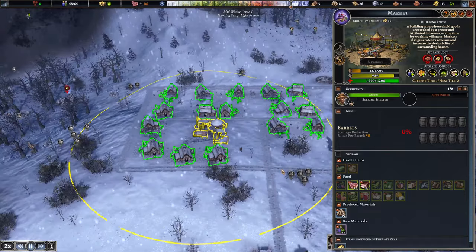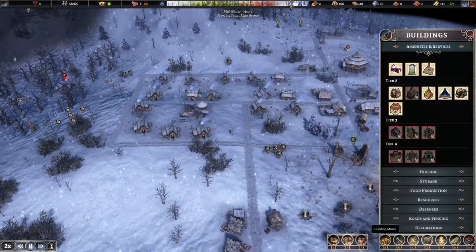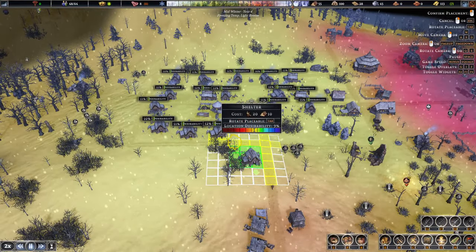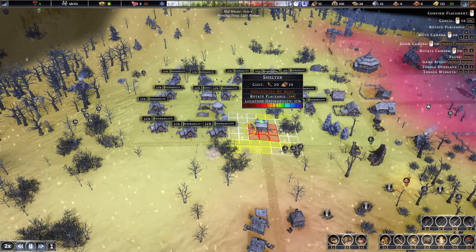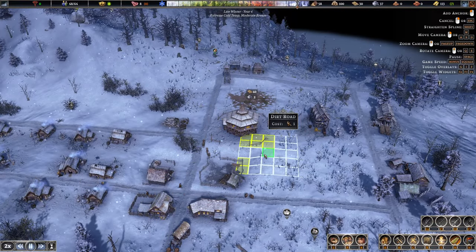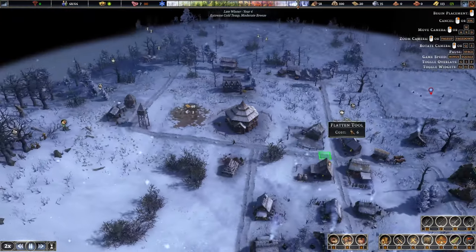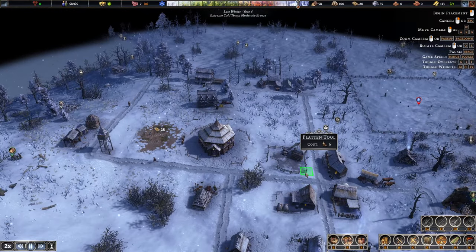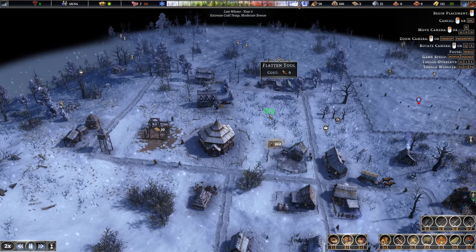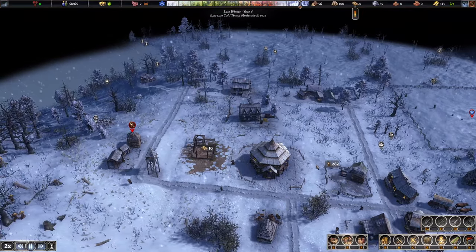Checking out the layout - I want to get a few more houses in. I'll pop two more over here. I need to flatten this area and bring the road in - it'll take a little bit of labor. I want a road going around this section and then figure out how I want to design this area. The town center could have been more central - you can actually relocate it for 250 gold ingots.